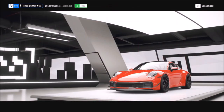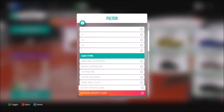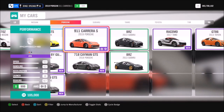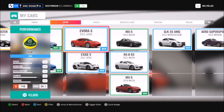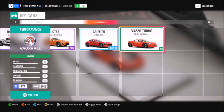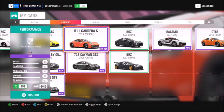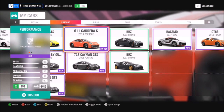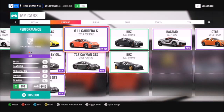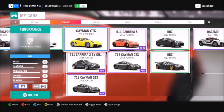Go to your garage and filter all of your modern sports cars. Most of you will probably have quite a few of them. You can pick any one, but to complete the first challenge you're going to want either a very fast one or one with high tuning capabilities. For this challenge I'm going to use the Porsche 911 Carrera S, the 2019 model, which you can pick up in the auction house or the auto show for quite cheap.